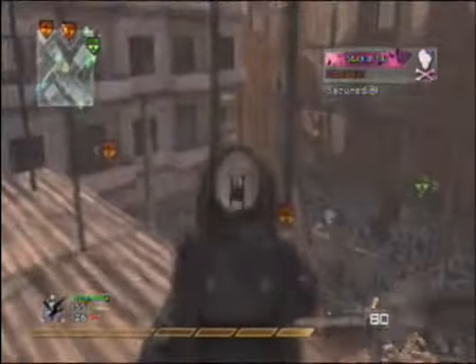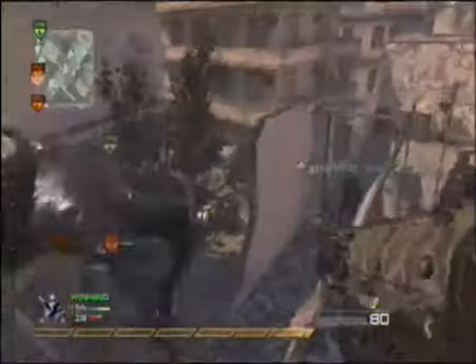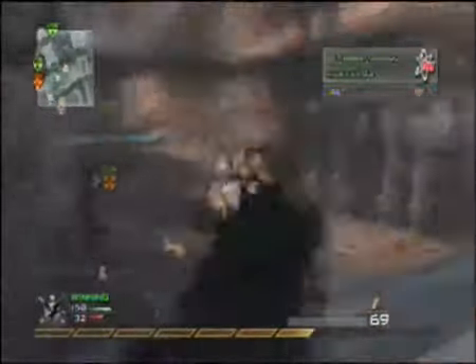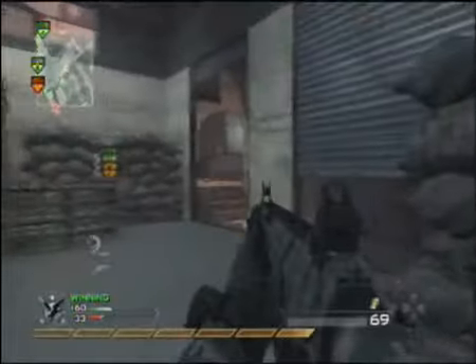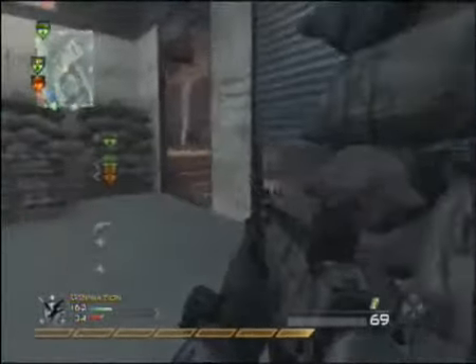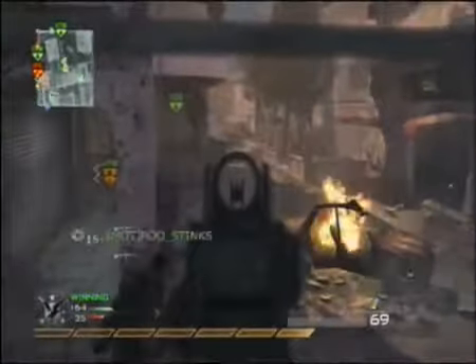Now they capture B, and I'm sure I'm pretty close to getting my Chopper Gunner now. So I go and hide because they have Harriers out — I don't want to just run out and get killed by Harriers, because that's just stupid. I think I'm on about 10 kills. I just go in here, I'm hoping that someone will run around the corner from A. This is a pretty good place to look at people coming from A.